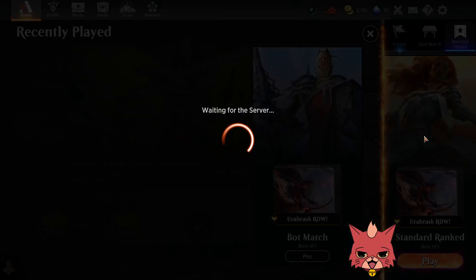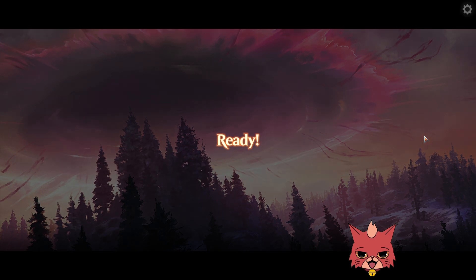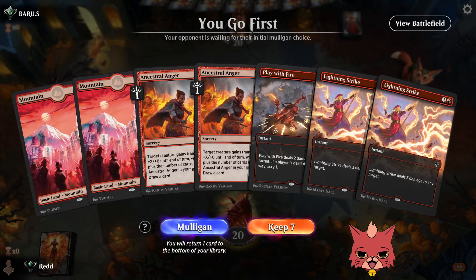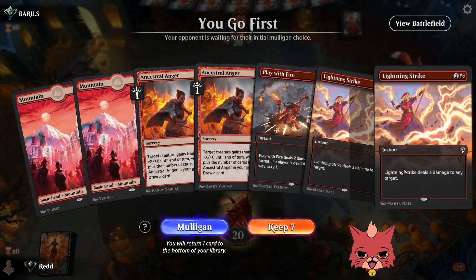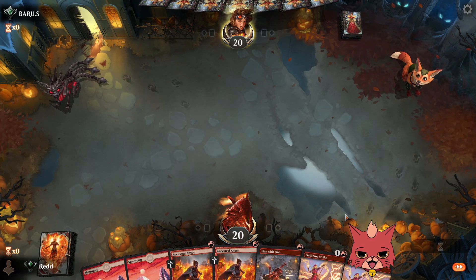We had so much burn packed in here there was probably a good chance we'd find it off Thrill of Possibilities, and even End the Festivities would have ended it. Mono Blue is always going to be a tough uphill battle — you never know when they're going to have it and when they're not. Queue times seem fine — about five seconds to get into games on the first day of March of the Machine.